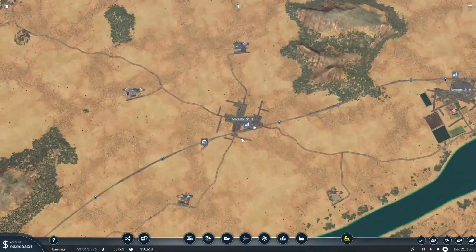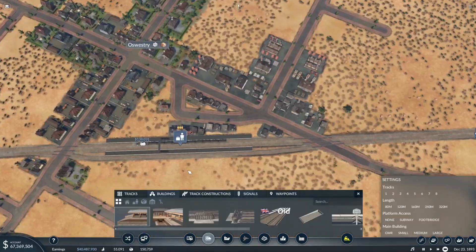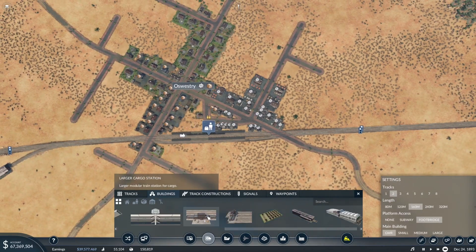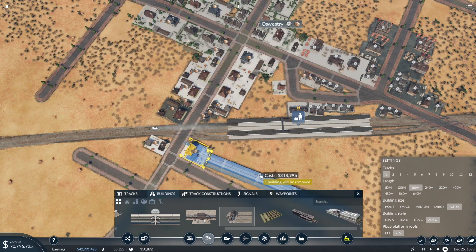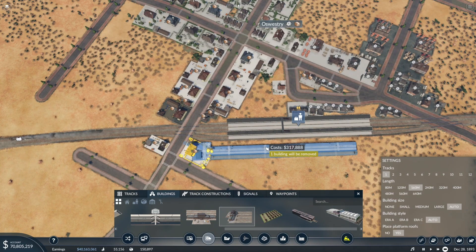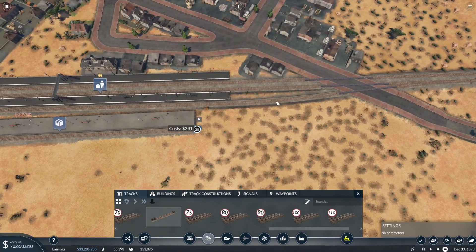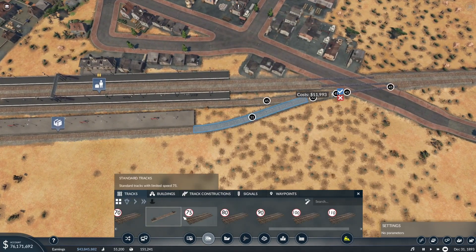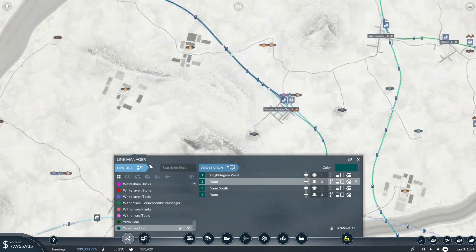Right here in Oswestry, they're going to collaborate with this company to bring goods into Oswestry. They're mostly near the station, so what they're going to do is build their own little cargo drop-off station right by the existing station and use the junction of that station. It doesn't really matter what speed of track we use.